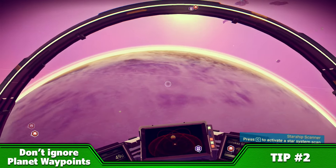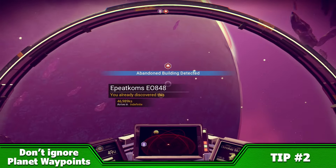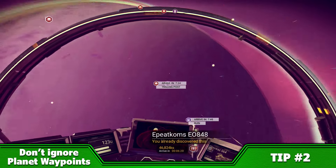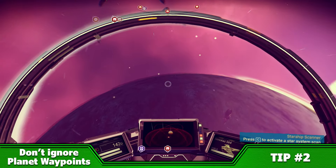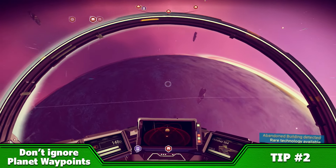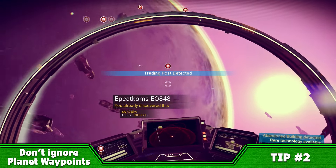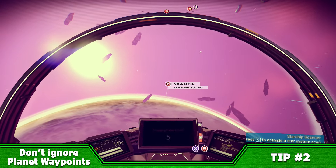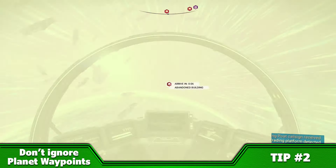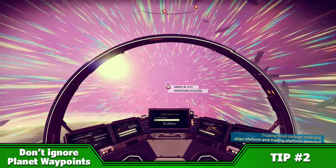When you first start playing No Man's Sky, it can be really tempting to just wander off aimlessly on a planet's surface. And while there is nothing wrong with this approach, if you really want to start progressing in the game, you can't afford to be ignoring the waypoints that appear on a planet that you scan with your ship. Whether it's a trading post, ancient ruin, shelter, transmission tower or something else, these waypoints can lead you to some really important tech upgrades that can help you progress through the game and make it to the galaxy's centre.